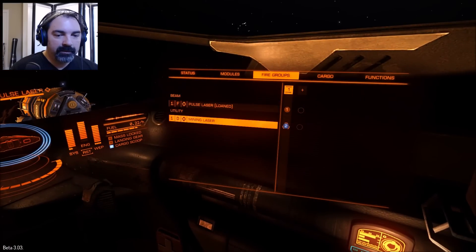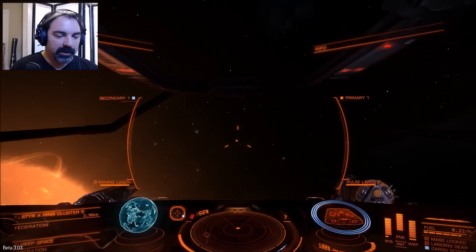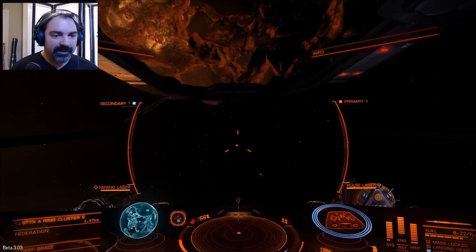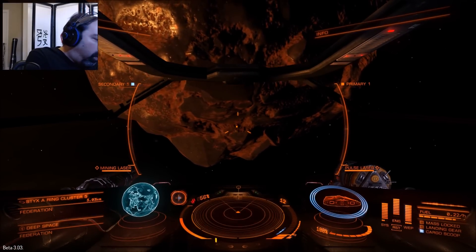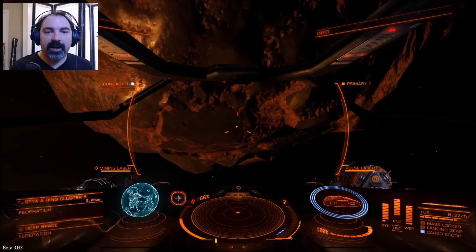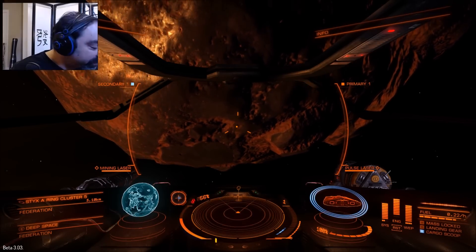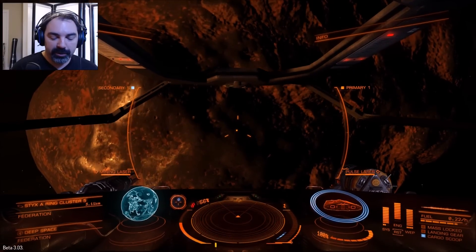The refinery I have only has one refinery module inside of it, which means it can only refine one material at a time. And you can already see some of these rocks have two materials in them.